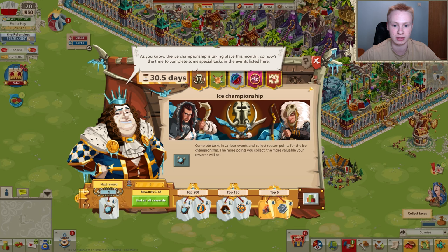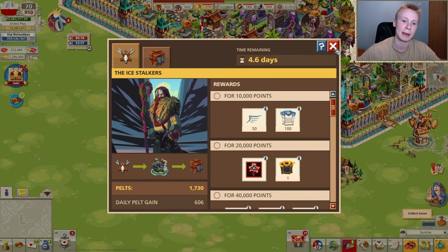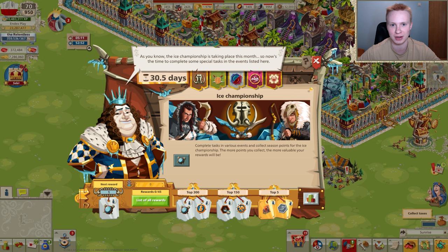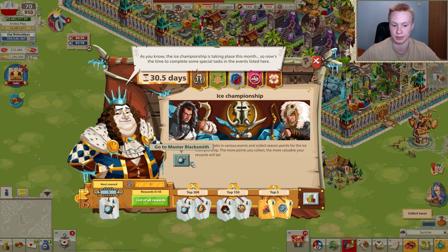First I want to talk about the new LTP event which started like one or two days ago, and that's the Ice Championship. Later we're also going to talk about the Ice Stalkers event, which has some cool rewards in it. I want to give you some tips and information on how to get all these nice items. In general I think that both these events are great for free-to-play and low-spending players because you can get a lot of items from them. The reward pool was improved, and the reward list mostly includes Glacier tokens — the LTP currency you can use to exchange at Master Blacksmiths.